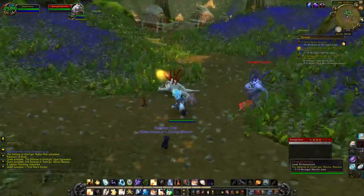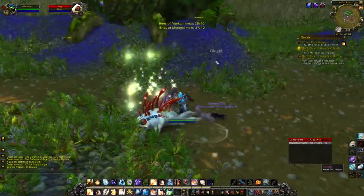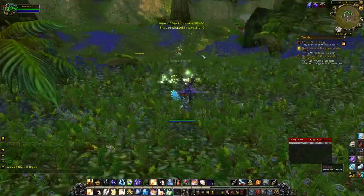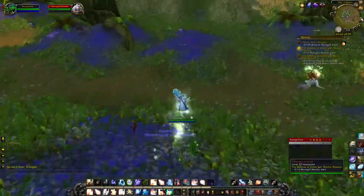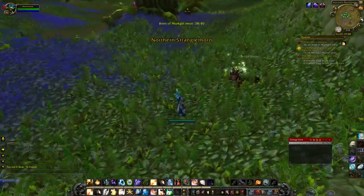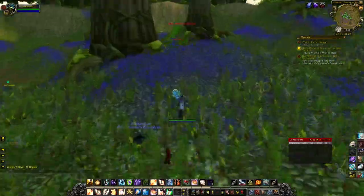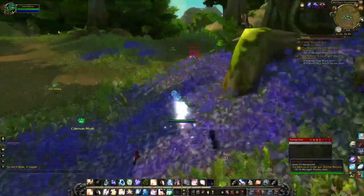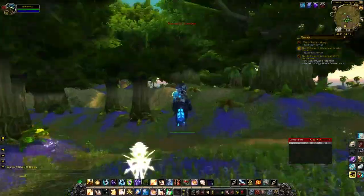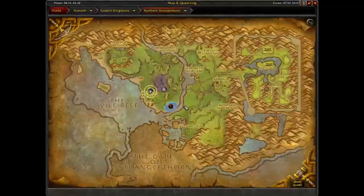I'm not exactly sure how I feel about this because murlocs are somewhat sentient. Anyway, ethics aside, you go with your raptor and you kill murlocs and let your raptor eat them. It takes three or four bites and then the corpse will disappear. Just take your time and do it on foot — if you fly around, sometimes your raptor will despawn.